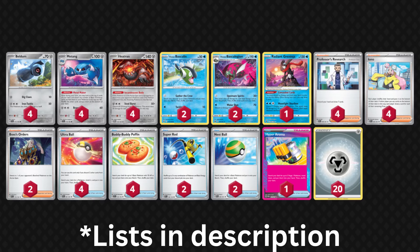60-second summary for the new Heatran Matang deck. Because I wanted to create a unique deck that no other YouTuber had featured, I decided to focus on the new Heatran from Twilight Masquerade, which does 50 damage for each energy attached to it.